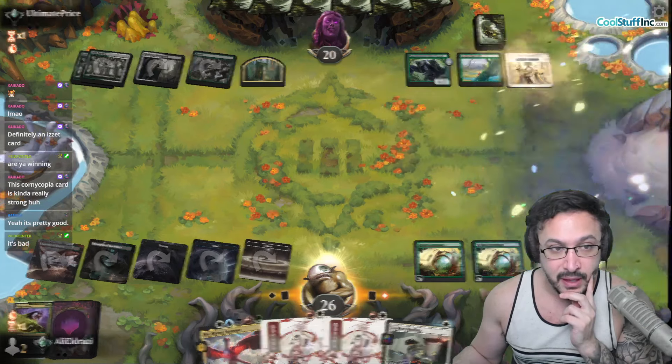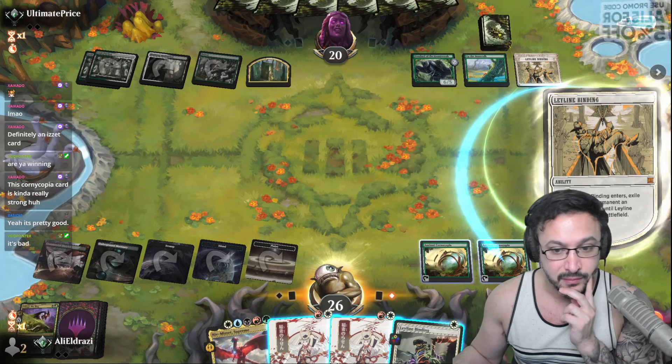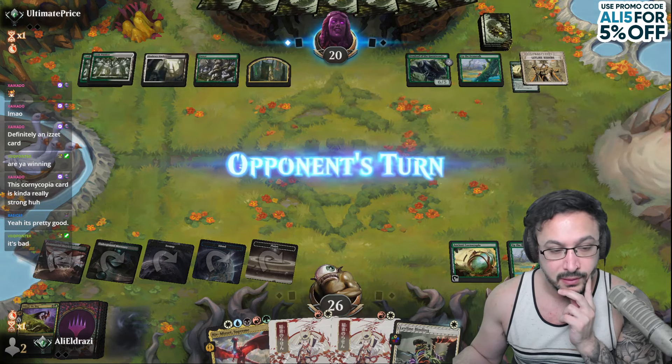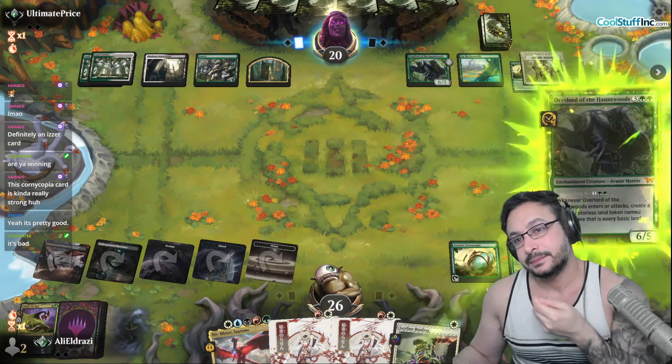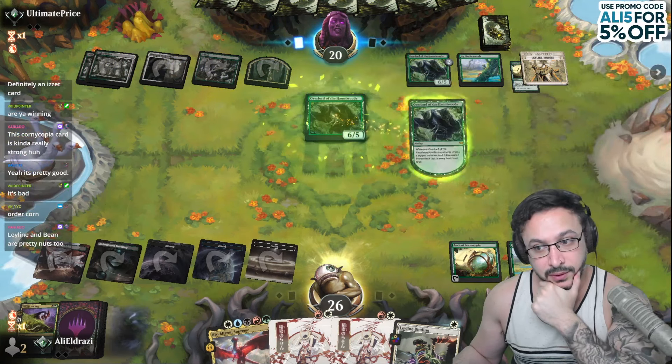Let's take our bean. We get it back, we draw a card. Cornucopia is pretty good — Cornucopia is like the best card in this deck, followed by Bean. They took the Cornucopia. It kind of puts you out of range after a while.